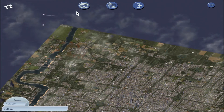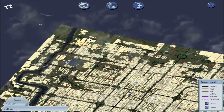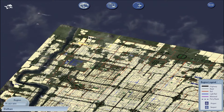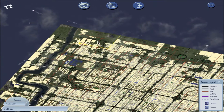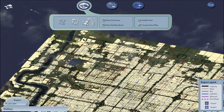Going ahead and showing the transportation side of things real quick — you can see the rail line coming in from Fielder on the west side of town, sort of ending right here. I'm not sure where I want to take it yet. I also have one running north-south both on the eastern side and the western side of town.